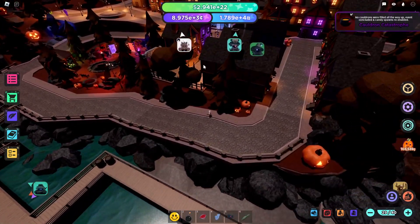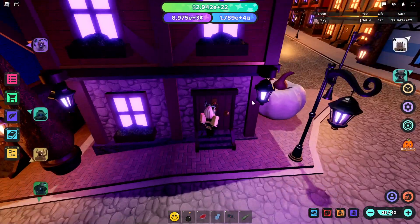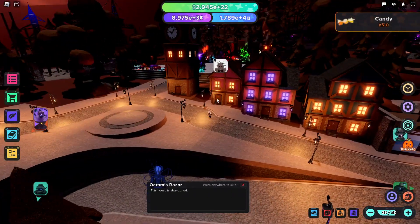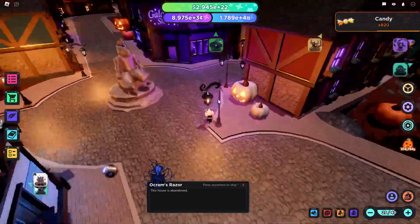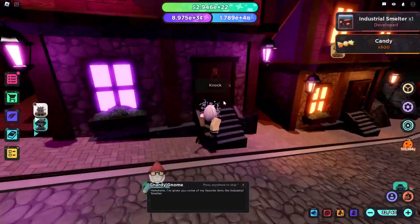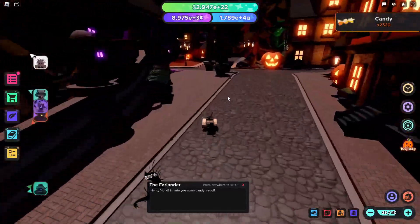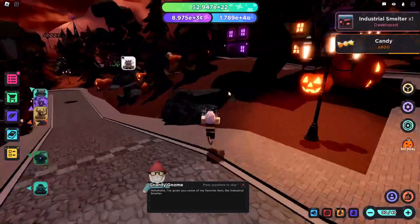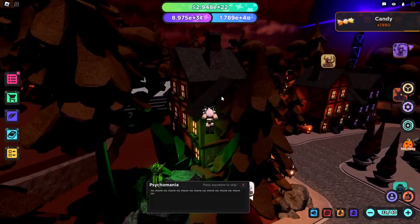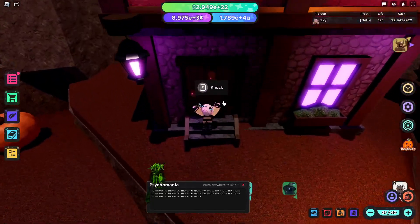Once you get here, you'll probably notice that some of the houses have purple lights in their windows. All of these can be interacted with — if you go up to the door, you can knock on it and a trick-or-treater will come out and give you some candy. It averages out to about 700 candy per house. Once you interact with the door, it'll stay open for a minute or two, then close, and you can interact with it again — meaning you can just loop around the town and keep knocking on doors and getting candy. There are no prior requirements; you can travel here and interact with the doors no matter what life you are or where you're at in the game. It's a very accessible method of farming.